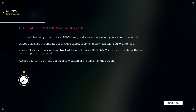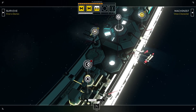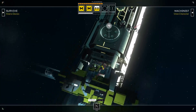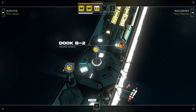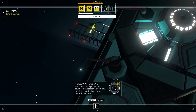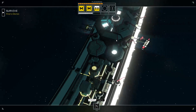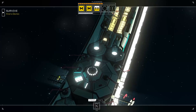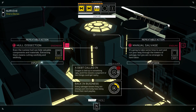Drives and navigation: you'll unlock drives as you discover more about yourself and the world. Drives guide you in pursuing specific objectives — like waypoints. A tracked drive places a yellow marker on locations that help you pursue your goal. You're now free to explore Erlen's Eye. It is a ring! The station is a ring. Yellow cycle clocks appear to be positive, red are negative cycle clocks.